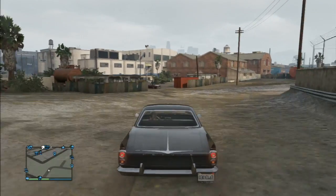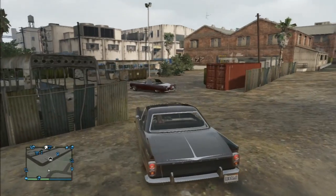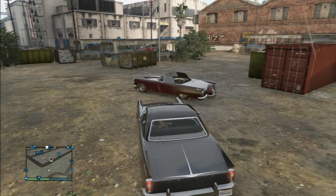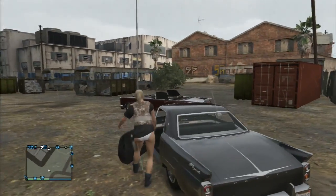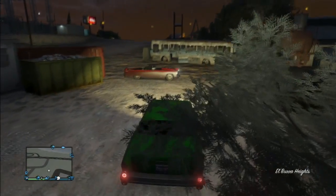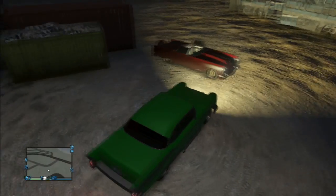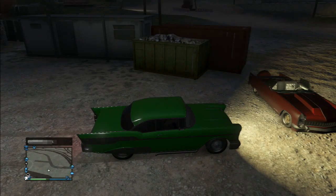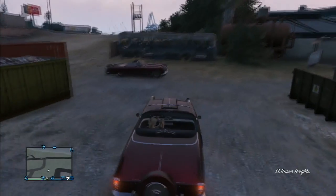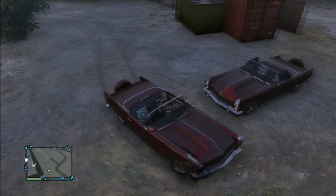And it's when you show up in a hardtop peyote or a tornado that things start to get interesting, because you get this red satiny maroon colored peyote that spawns. I've never seen this anywhere else — I've been down here a hundred times and never seen it spawn before. But if you're driving a hardtop peyote or a hardtop gang tornado you can get it to spawn, or even if you come back here in the maroon peyote you can get it to spawn.